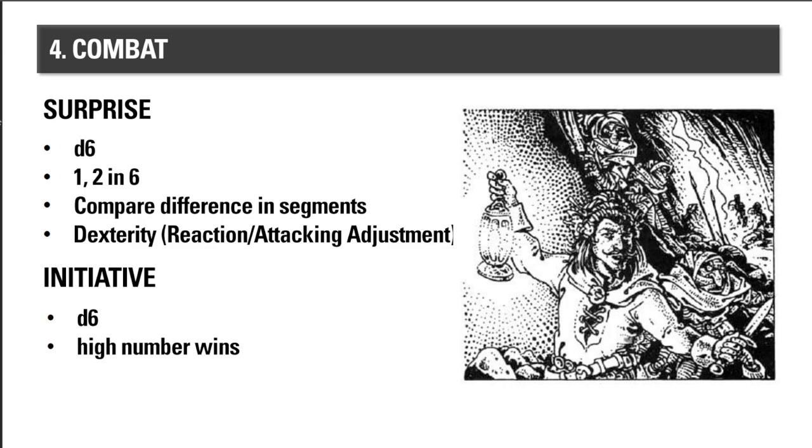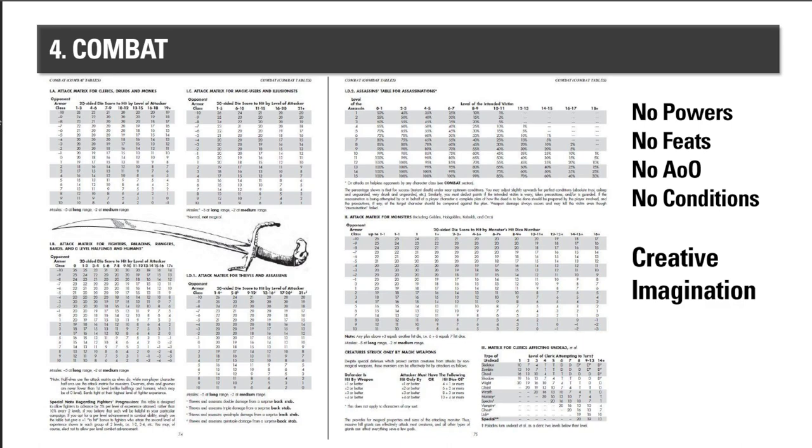For initiative, the high d6 number wins. There's a written section around page 61 of the DMG explaining how to handle multiple groups — players, monsters, henchmen, and men-at-arms. There's nothing in the reaction/attack adjustment that boosts your initiative number in the base rules, but in the house rules covered later there are modifications.